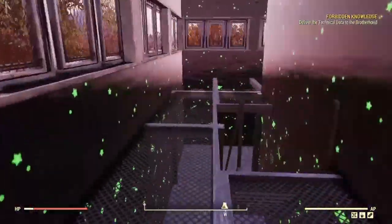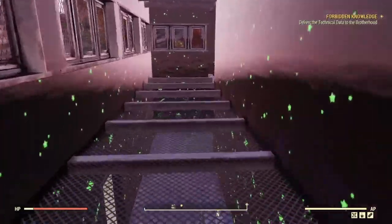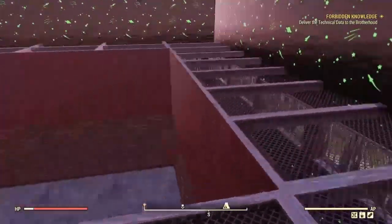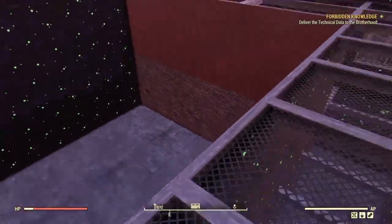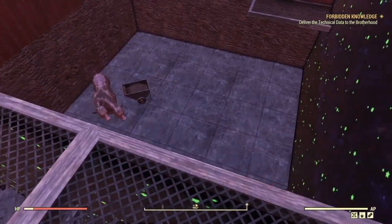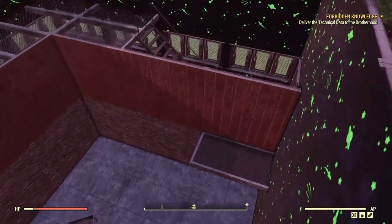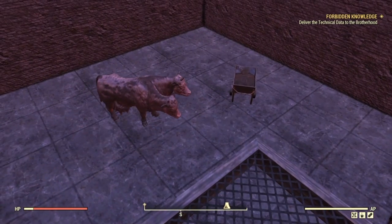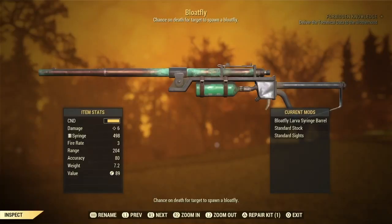It's not a player trap — it's going to be a trap for the bloatflies that we're going to be spawning in the middle of it. Now, what a lot of you might say is, oh, this has been out for ages, we used to do this before. But since One Wasteland, there has been an update where the enemies have been scaled up. So before, you were getting level 27 bloatflies spawning in the middle, but instead we're going to be getting level 60 and plus.